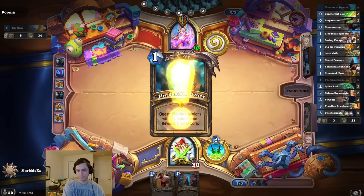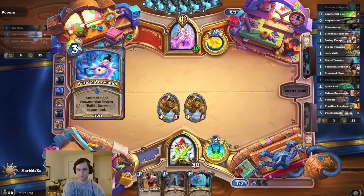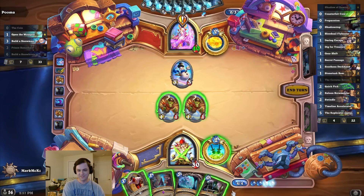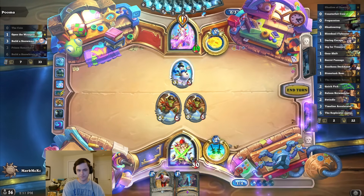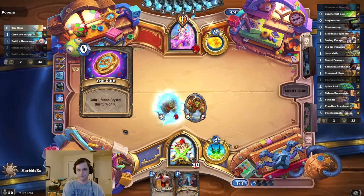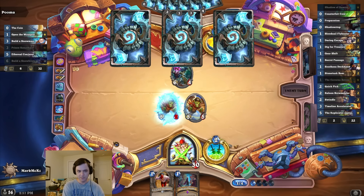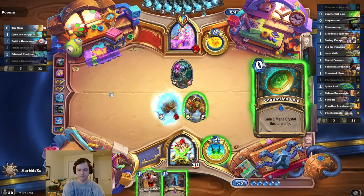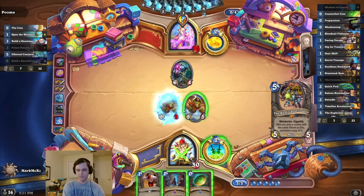I think I hold it. Do you want to build a snowman? Okay, I think I still hold it. Fancy coin — oh my god, I have not seen that card in 10,000 years. I'm pretty sure it should be a 6/3, almost entirely certain. Do I play the coin first? I guess I will, just in case I draw the new legendary.